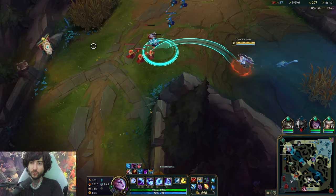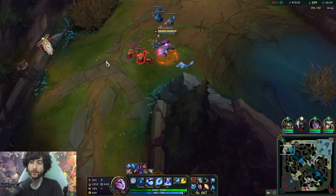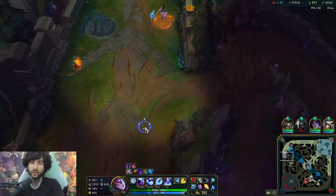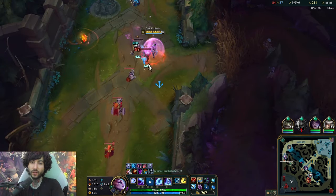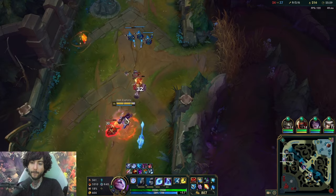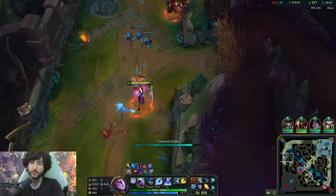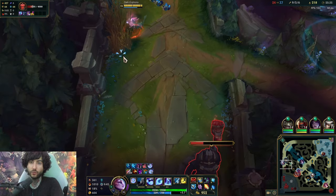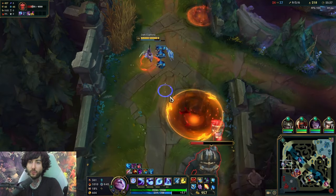Tahm Kench shouldn't really be splitting anymore — I should just be the one pushing waves with Tahm Kench behind me. The reason being is that I can just instantly push a wave while also baiting a potential fight. Plus I can take outer towers as well, so I'm going to go for this tower. He should just sort of be like my shield.